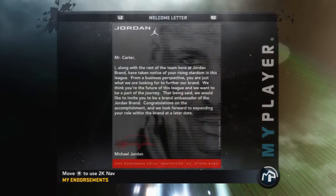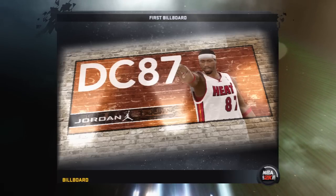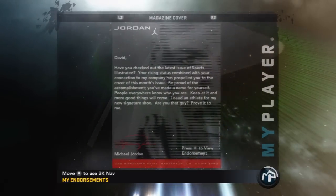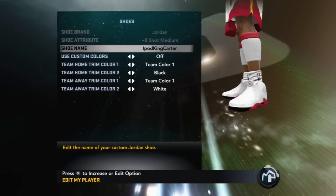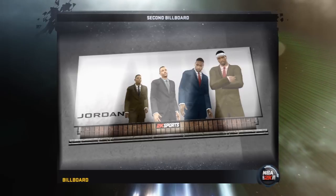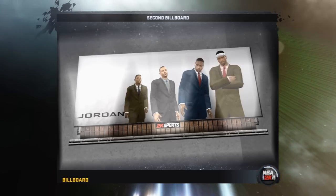Let's go to my endorsements — these are things that lead up to 99. You'll get your welcome letter and your first billboard. Mine says the Heat right now, but it was supposed to say Toronto — that's when I got it, and it must have updated itself. The magazine cover stays with Toronto because that was my first team. My signature shoe — plus 8 shot medium — I named it iPod King Carter with custom colors. Then there's the second billboard, and my special all-white headband. I'm sitting next to D-Wade, Melo, and CP3.